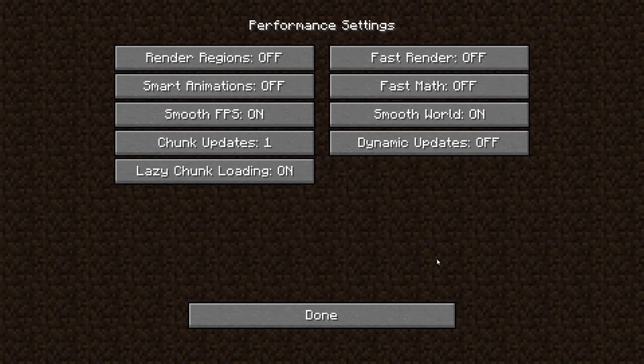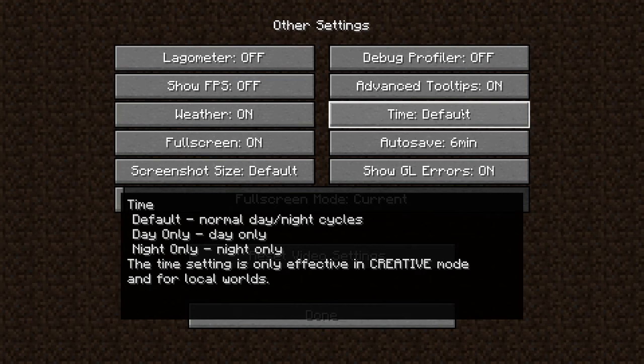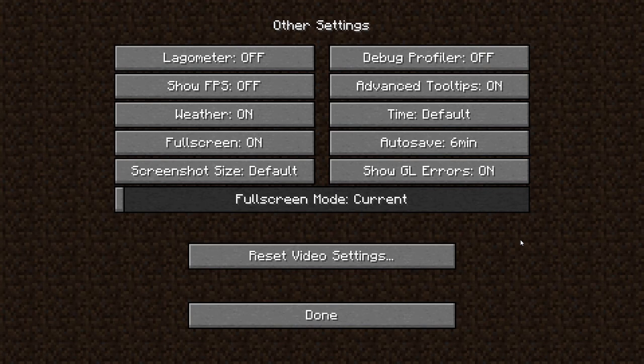Full screen — you can change it however you want. Most of these settings are Optifine features, so if you just started playing Minecraft you don't have Optifine yet. If you don't know what Optifine is, I will explain it in another video. If you think you messed up or your game is doing really weird because you messed with the settings, you can just click on reset video settings.